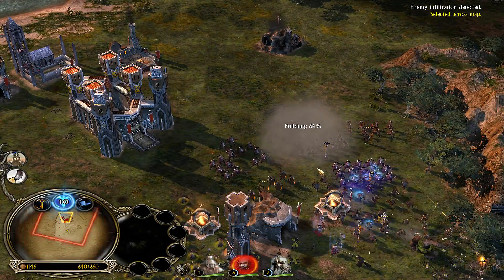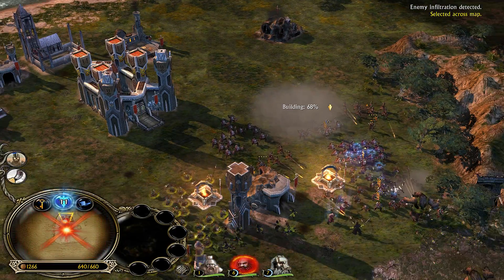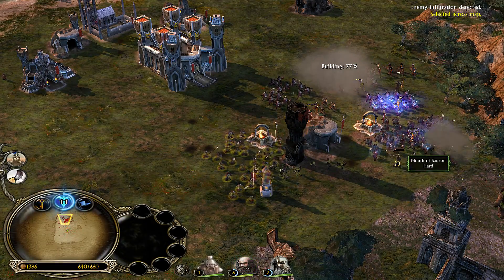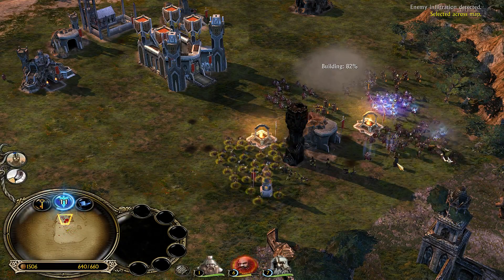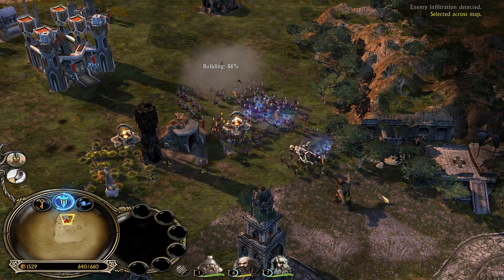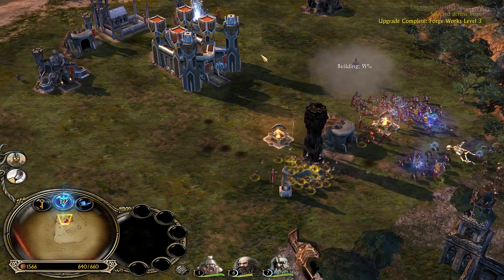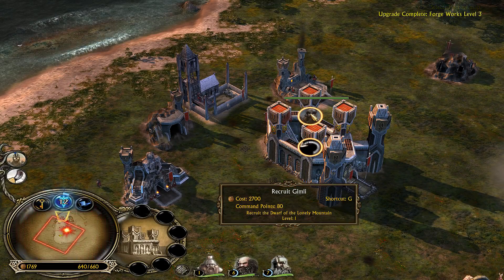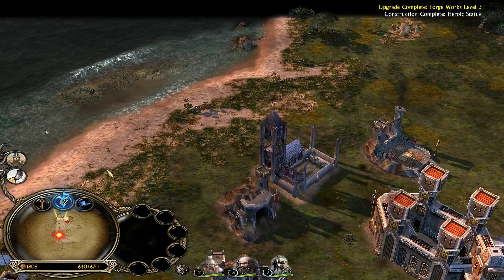We should probably get Gimli out before we have a look at all the armor upgrades. How much does Gimli cost anyway? 2700. I need a thousand resources — can we get some industry? By industry, I mean Dwarven Riches of course.